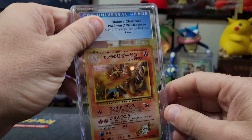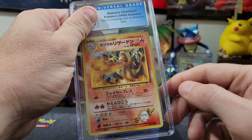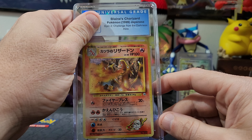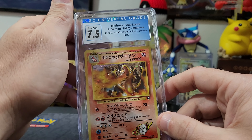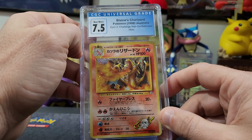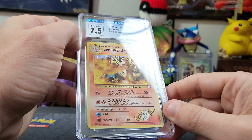There's another vintage Japanese — another Blaine's Charizard! Very cool. Blaine's Charizard, 1999 Japanese, Gym Heroes — seven and a half. Very cool, and another holo still hitting.